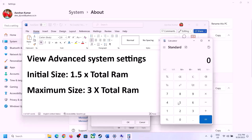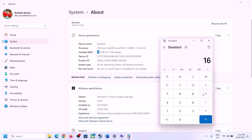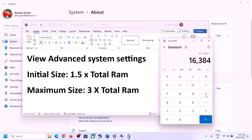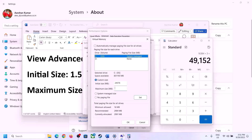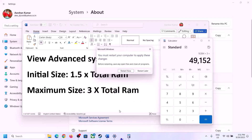So for 16 GB RAM, initial size is 24576 MB and maximum size is 49152 MB. Click Set, then OK, Apply, OK, and make sure you restart your computer after this.